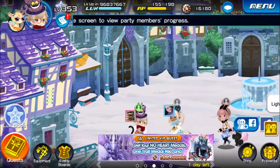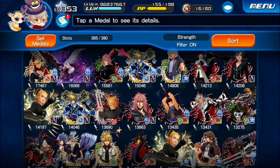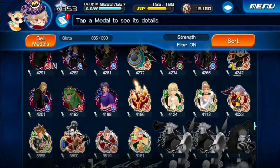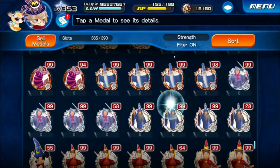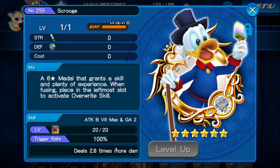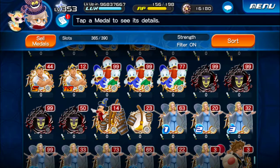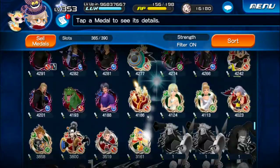They actually made an update for this which is really awesome. For the Coliseum, I already completed the event and got Attack Boost 8 Max, Attack Boost 8 Max, and Gauge 2. I was at rank 2050 so I got it. I'll be using this on the Riku Replica when I get that medal.